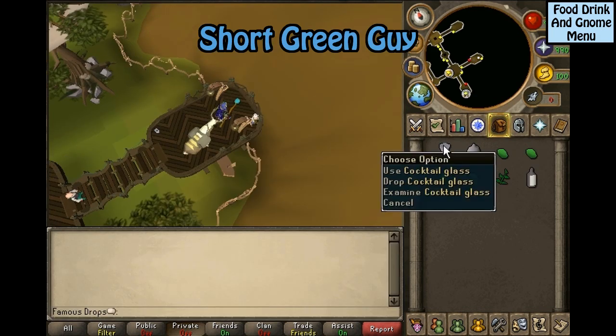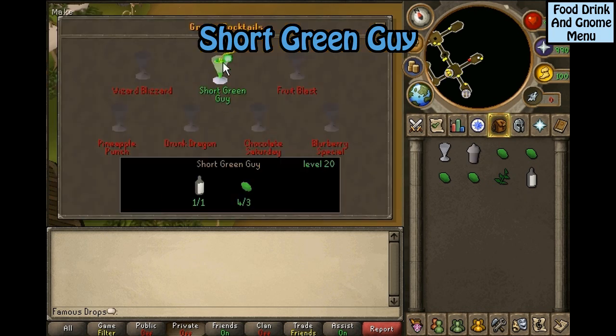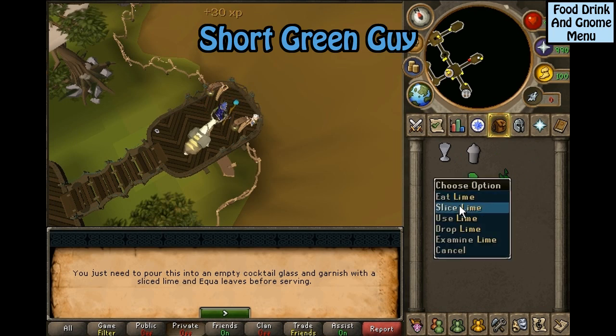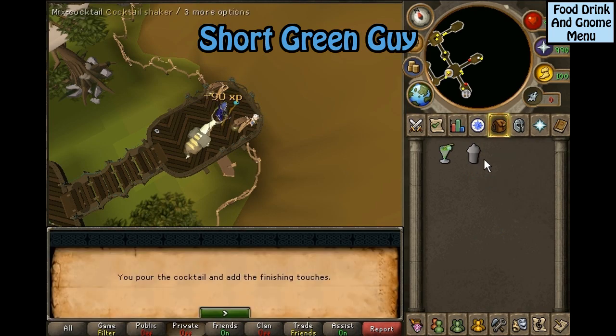Short green guy: you will need a cocktail glass, cocktail shaker, four limes, equa leaves, and a bottle of vodka. Click the cocktail shaker and select short green guy. Then you will need to slice your lime into slices and click back on the cocktail shaker.